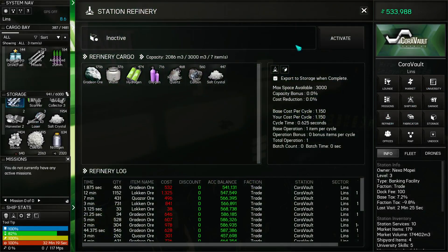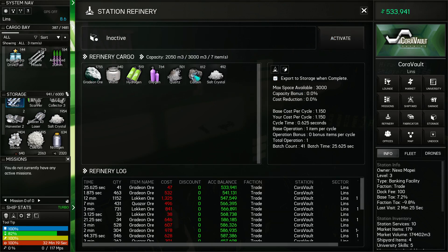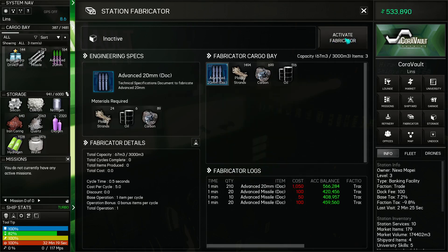Alright, let's refine this. Oh, I already had some in there. I wasn't paying attention at all, was I? I've got a lot of stuff here. Really, all I need right now is the carbon. We're going to stop, grab the carbon out, reactivate, go to the fabricator, grab the carbon, and activate. There we go. Boom.